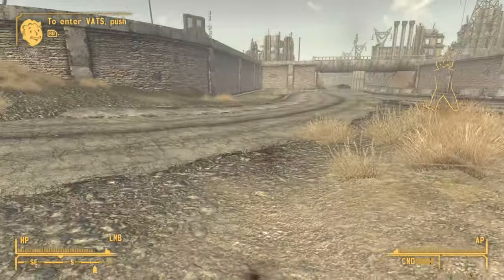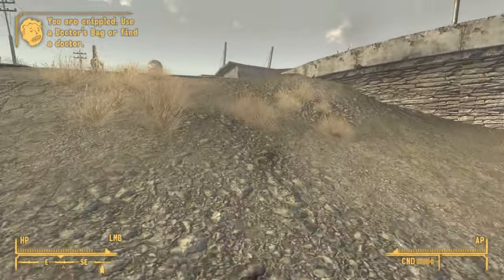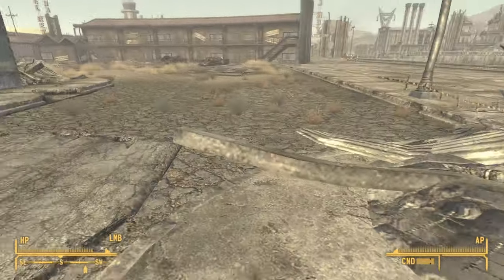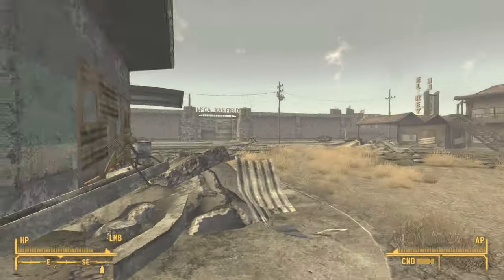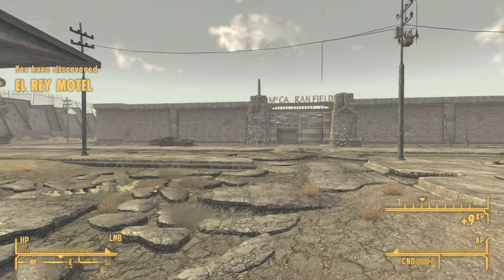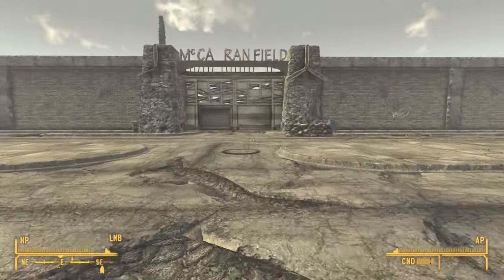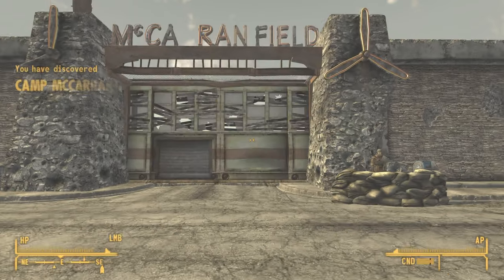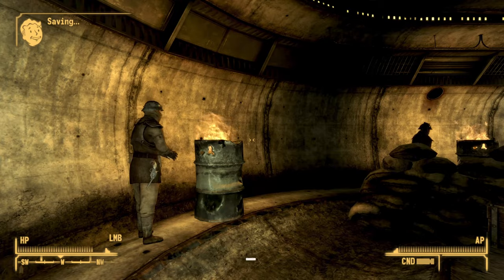I mistimed it, but luckily it only managed to cripple both my arms, which isn't something I really need for this particular run. Once you make it up this area you're almost there. We should now be right in front of Camp McCarran — go ahead and make sure you discover Camp McCarran as it will act as something of a checkpoint for you a bit later on.